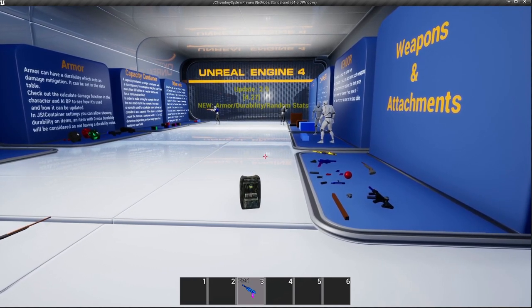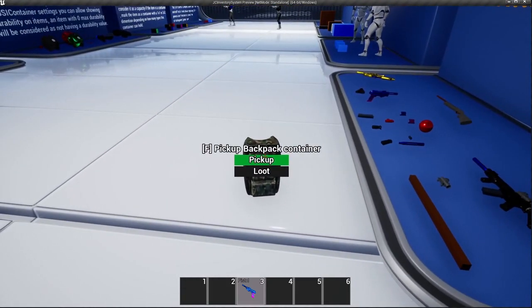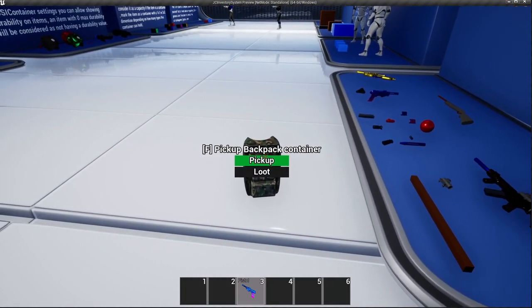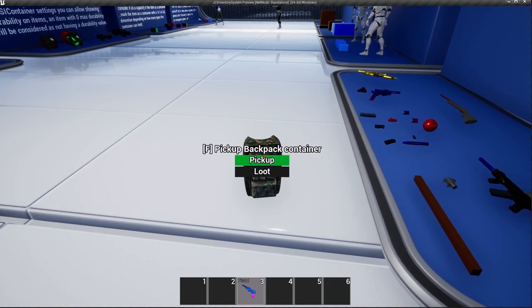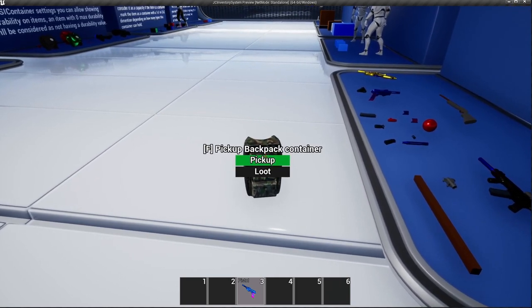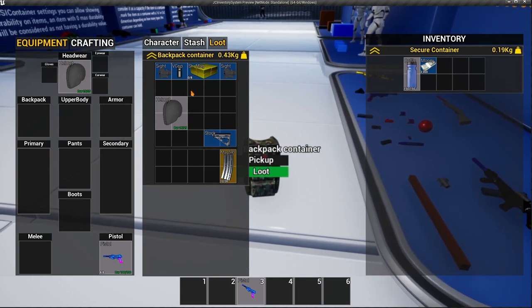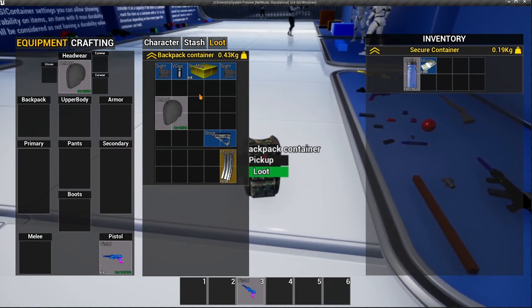The first thing is the ability to loot pickups. If we walk to a pickup, we can either pick it up as before, or loot the content of the pickup. Using the scroll wheel here, we can cycle between the options that we have. Currently we have pickup and loot, so if I press F there to loot, you can see that I can see the content of this pickup.